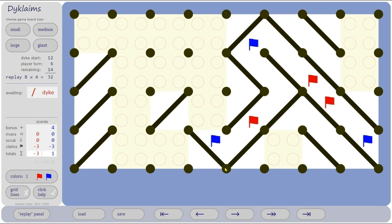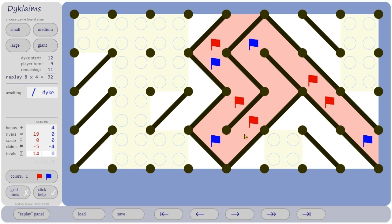Blue goes here. Red thinks if I put a dike here, blue will finish it and stagnate the whole thing, so red goes that way. Blue thinks if I put a dike in here, red will finish; and if blue puts a dike this way, red will finish here too — so the game is up for blue. If blue is foolish enough to carry on, red gets the whole river. Blue might take that one, red might take that one — and with just over half the board played, blue is 13 points behind: a pretty desperate situation.